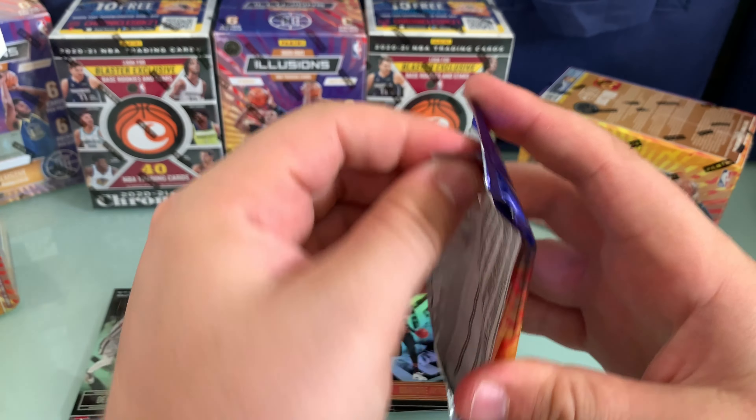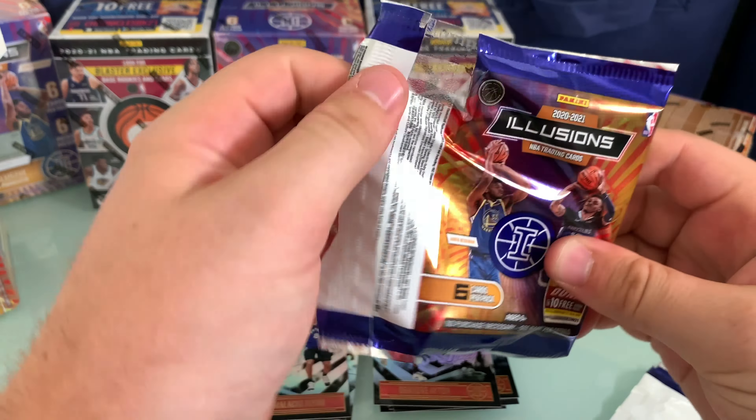The piles are sort of already organizing themselves. Just a cool looking product — it's not Prizm, it's not Optic, but still a fun open to get some stuff for your collection. Looks like we may have an acetate card coming up — Marcus Smart.